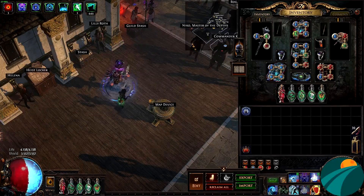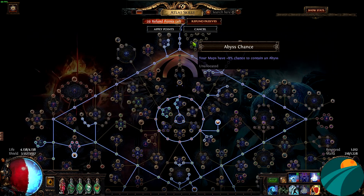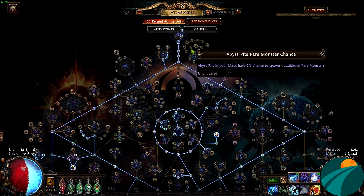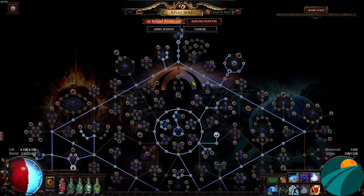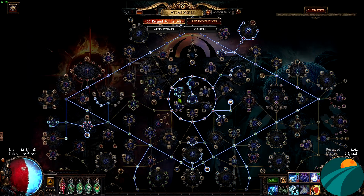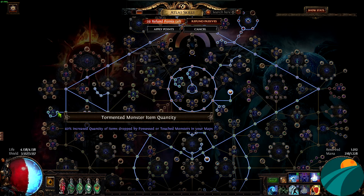One more thing I want to talk about is my tree. You could obviously run Abyss, but it's really annoying for me — especially solo. Like chasing the Abyssal Depths is really annoying. If you accidentally click an Abyssal Depth and get sucked into it, then all your Shrines are gone — it's just insane how annoying it is. The Abyssal Depths also take a lot of time to spawn; you gotta follow the abyss through the whole map sometimes. So I did take the Tormented Spirit nodes instead. The Tormented nodes are pretty underrated — this is 40% quantity, 40% quantity, and 40% quantity for possessed monsters.